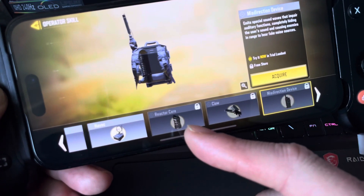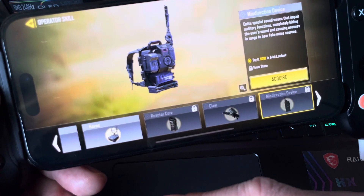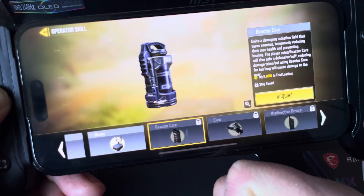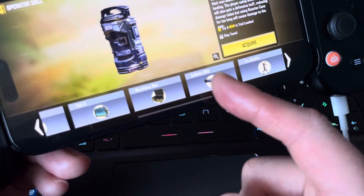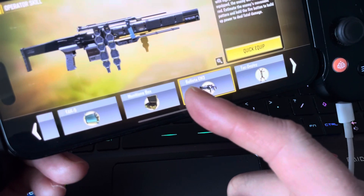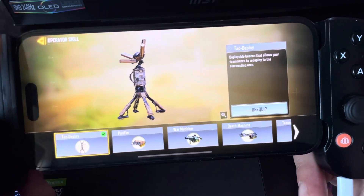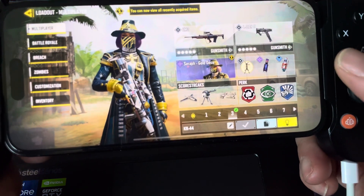Misdirection Device: it emits special sound waves that impair auditory functions, completely hiding the user's sound and causing enemies to hear fake noise sounds. That's awesome — you can make fake sounds. Radiation field that burns enemies — Reactor Core. I don't have that one. The redeploy beacon — deployable beacon that allows your teammates to redeploy to surrounding areas — I do want to get this one, I'm going to use it. It sounds like it's going to be useful.